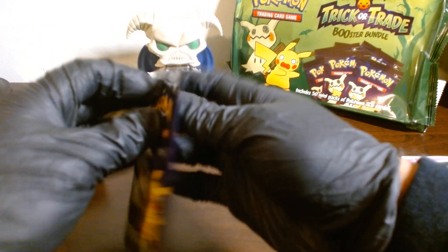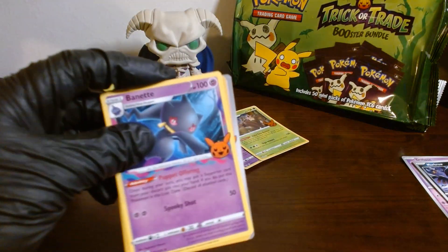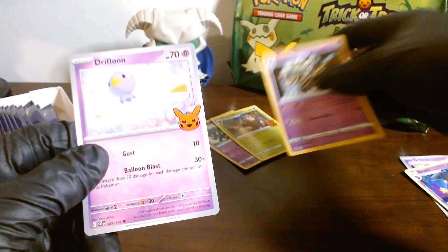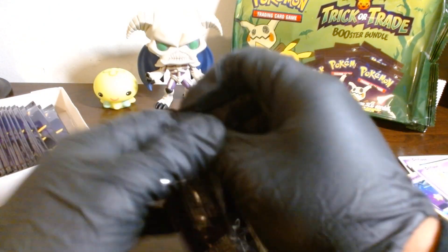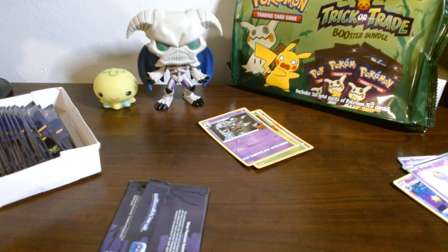We are aiming for a Mimikyu or a Gengar. I like how it has a little logo — like an exclusive thing. We got a Dusknoir. I am noticing that there is a bit of a bend — I'm wondering if it's because of the way I am opening them. Should I get scissors? Maybe it is me that is damaging them. Let me grab some scissors — I'll be right back. Okay, we are back and hopefully this damages the cards less.